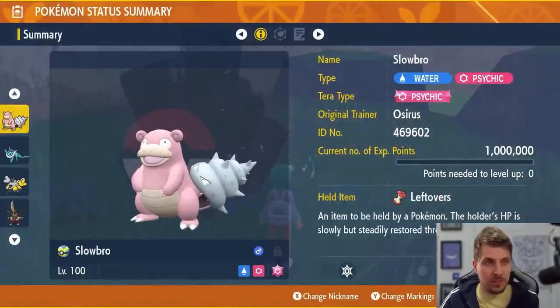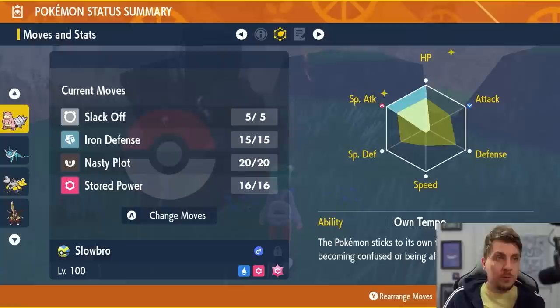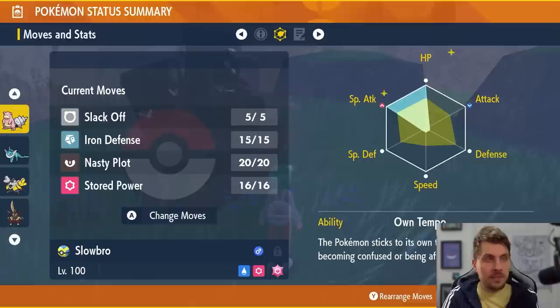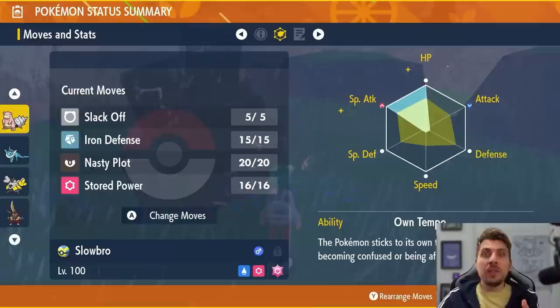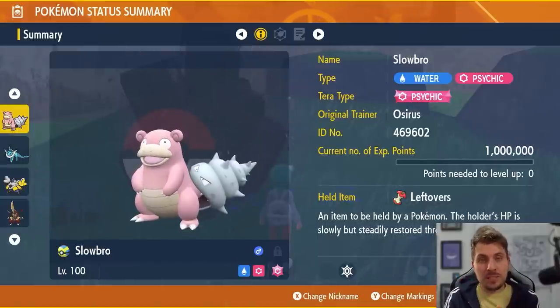Starting off with Slowbro — it's going to have a Modest nature, so give it a Modest nature mint. It will have the Psychic Tera typing and the item Leftovers. EV spread of 252 HP and 252 Special Attack — though 252 HP and 252 Defense works as well, but you don't really need it for this Greninja Raid. The moveset is Slack Off, Iron Defense, Nasty Plot, and Stored Power. The idea is to get Iron Defense boosted up to plus 6 using 3 of them, then use Nasty Plots, then use Stored Power which benefits from the amount of boosts on your stats. Use Slack Off as and when you need it. The ability doesn't really matter for this specific raid.